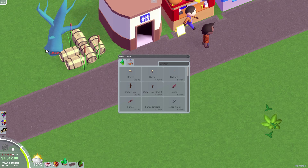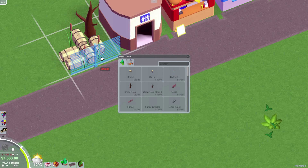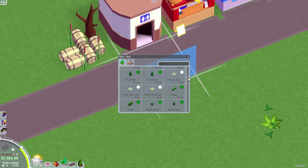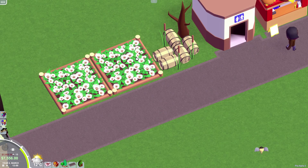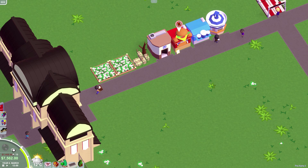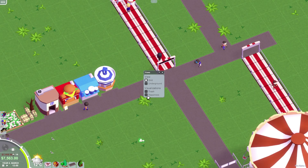Dead tree, let's get a smaller dead tree. Chain fences are huge. You get the point — flower boxes. I really like that there's no grid for those items. There is a grid in the game you can turn on. Visualizers: we have a grid and an underground view so you can build tunnels, you can see your trash and see your happiness.